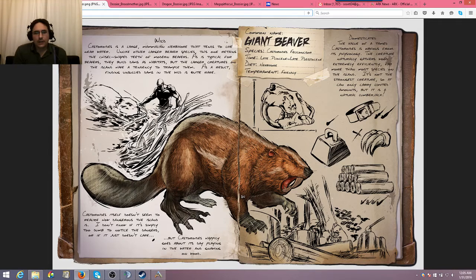Reading through the dossier: these guys are herbivores, they're friendly — you don't have to worry about them attacking you. The beaver is a large mammalian herbivore that tends to live near water. Unlike other larger beaver species, this one retains the chisel-shaped teeth of modern beavers. As is typical for beavers, they build dams as habitats, but the larger creatures on the island have a tendency to trample them. As a result, finding unused solid dams in the wild is quite rare. So you're not going to see dams out there — just beavers wandering about. The beaver doesn't seem to realize how dangerous the island is. It happily goes about its day playing in the water and gnawing on wood. Domesticated, the value of a tamed beaver is obvious — the creature naturally gathers wood extremely efficiently, far more than most species on the island. It's not the strongest creature and can only carry limited amounts, but it is a natural lumberjack.